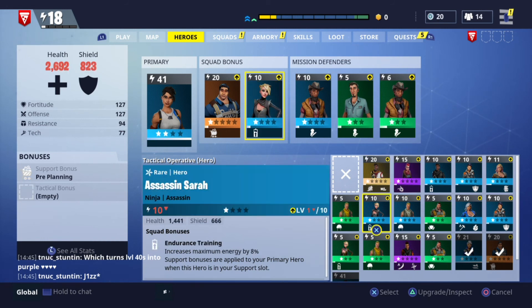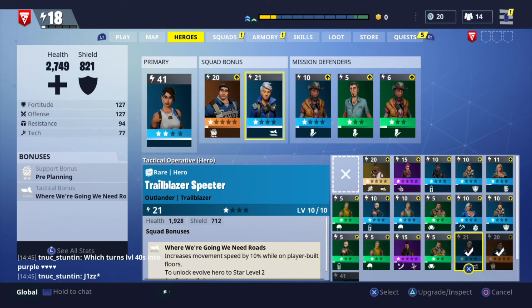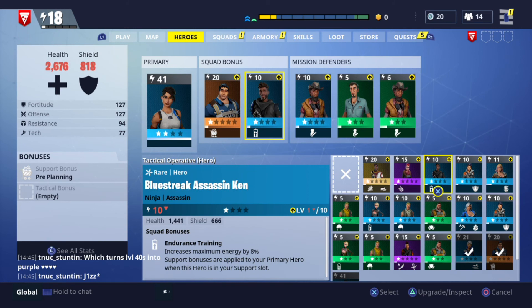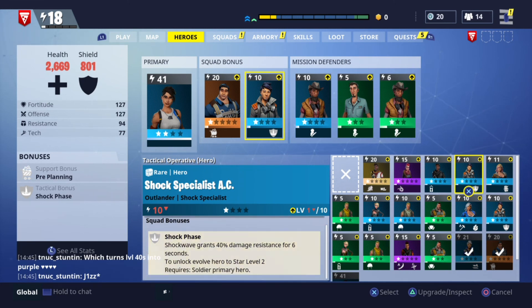Remember there are two different types of bonuses you get from each hero. If for example I chose this guy, I don't get my tactical bonus — the tactical bonus is on the right side. If both icons are on the left, that means I only get the support bonus, and it seems to only apply to the first character. So I need to find someone with a tactical bonus on the right to get additional power. This is a good example of a bonus that only applies to your primary hero — in this case it requires a soldier as primary hero.